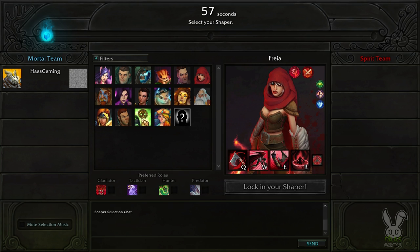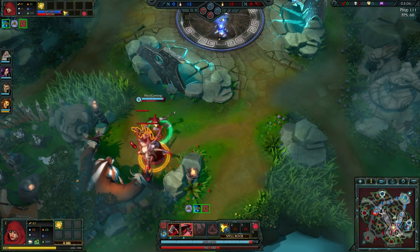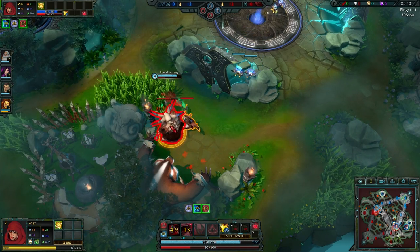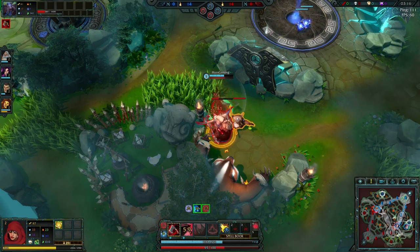What exactly is the Roll System? At its core, the Roll System is very simple. Upon entering a game and selecting your Shaper, you will select one of four rolls to indicate what you prefer to play. These rolls change the way you play early on in the game, optimizing it to your preferred playstyle and changing the way you earn vim, the currency required to purchase items.